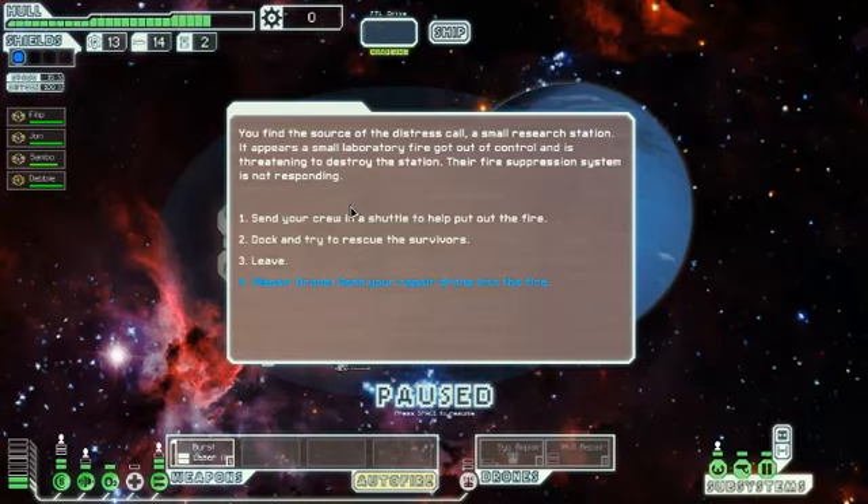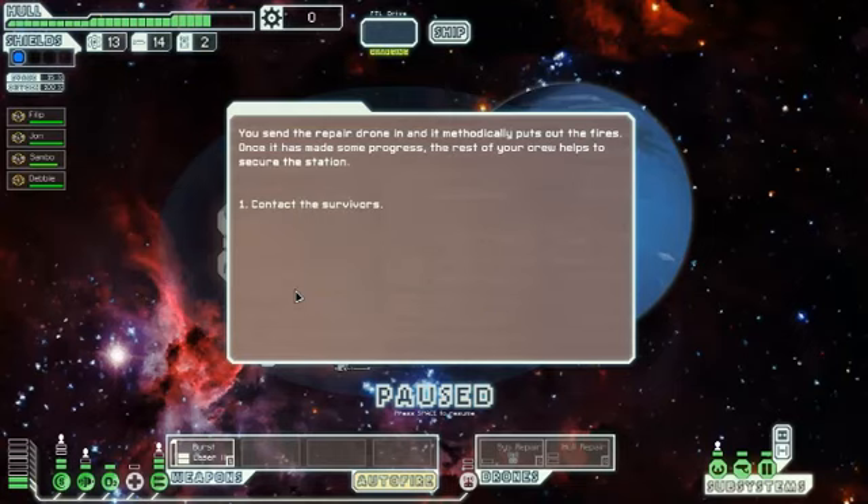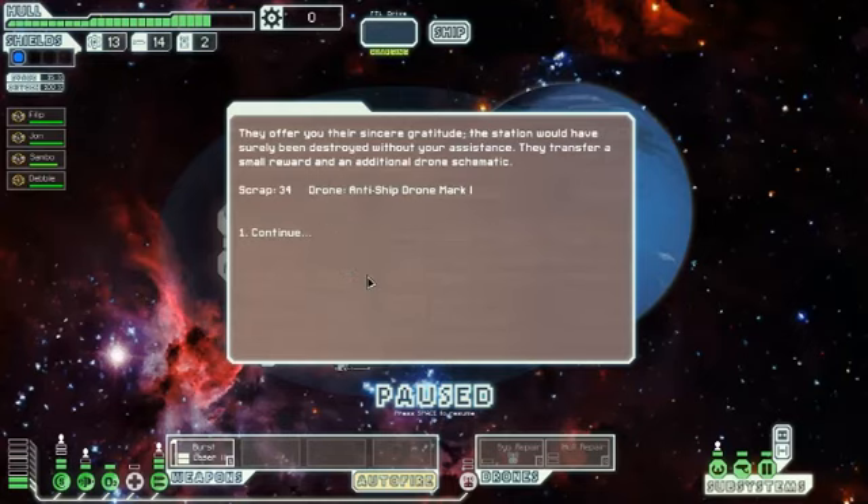You find the source of the distress call: a small research station. A small laboratory fire got out of control and is threatening to destroy the station — the fire suppression system is not responding. We could send crew in a shuttle, dock and rescue survivors, or leave and let them die. But we get the blue option — which is always better — send the repair drone in so we don't have to die there. You send the repair drone in and it methodically puts out the fires. They offer you their sincere gratitude and transfer a small reward and an additional drone schematic.